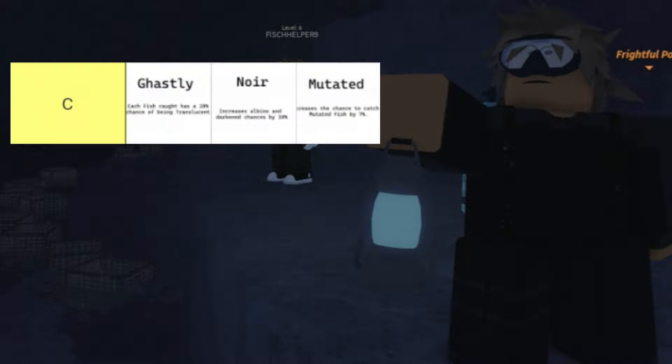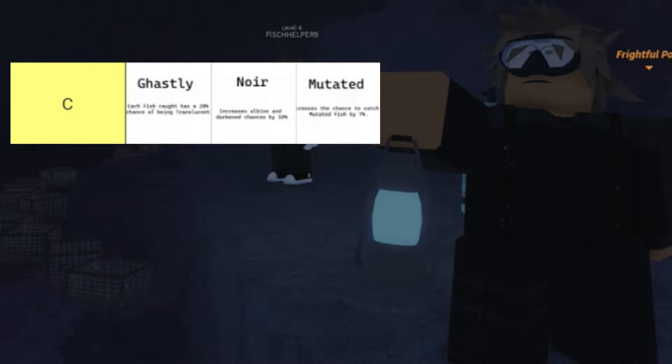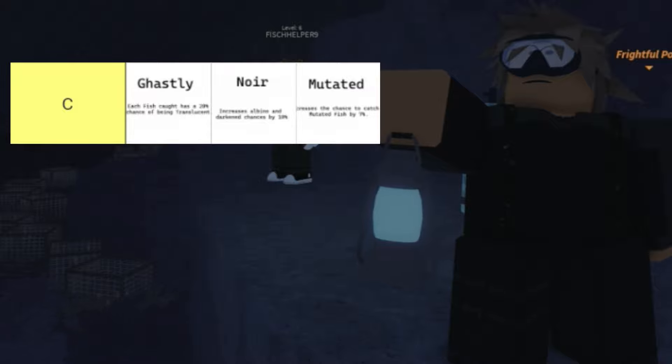We now move on to C tier, which includes Ghastly, Nyor, and Mutated. Ghastly is a very good enchant giving you a 20% chance of getting a ghastly fish, which increases its price and makes you more money. Nyor is one of the new enchants — it increases your albino and darken chance by 10%. Mutated increases your mutated chance. All of these give you extra money, which is why they're in C tier.